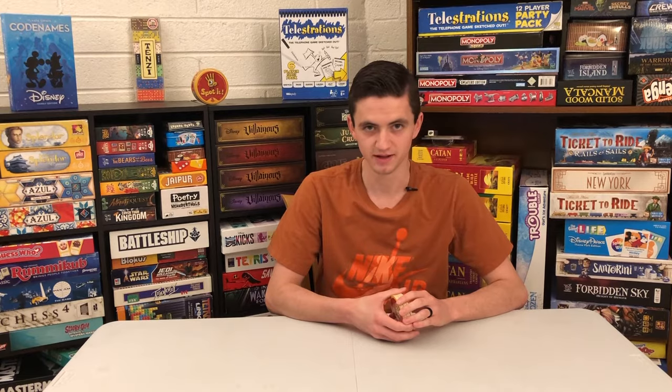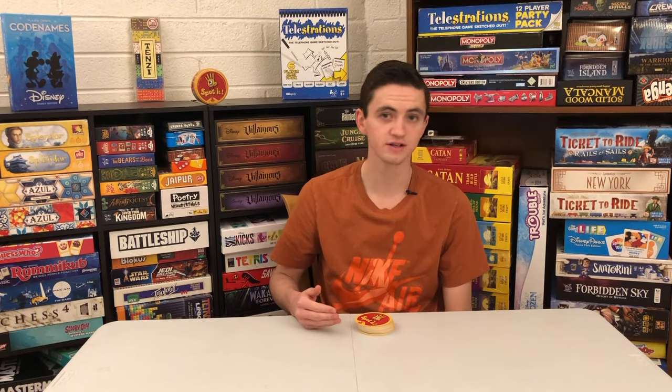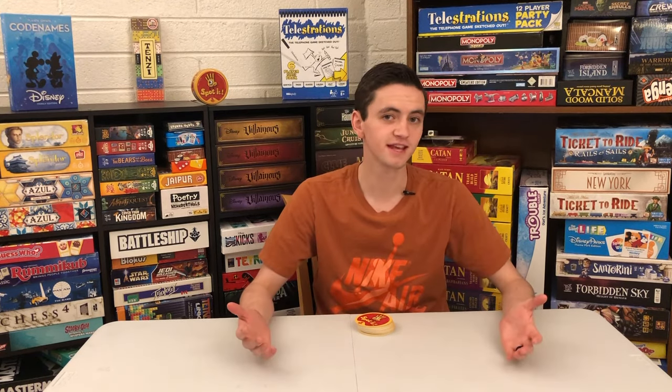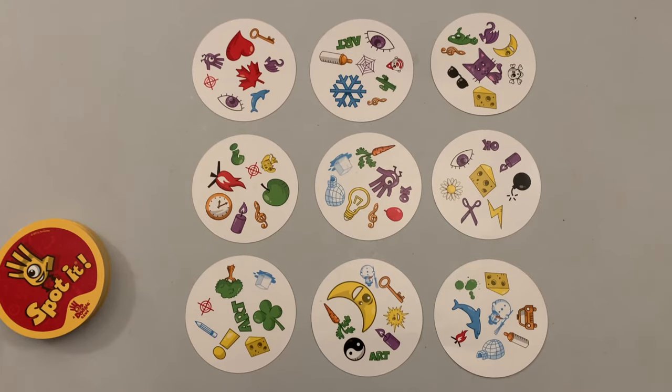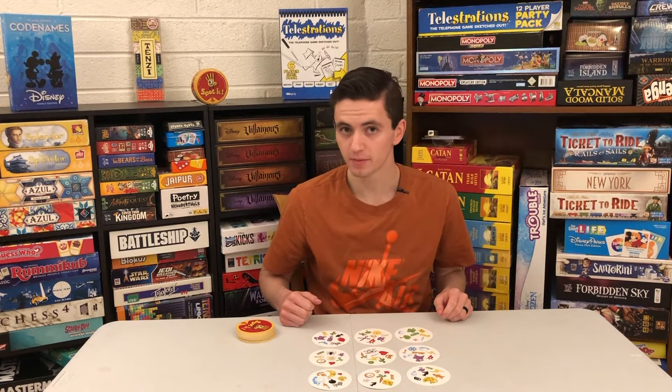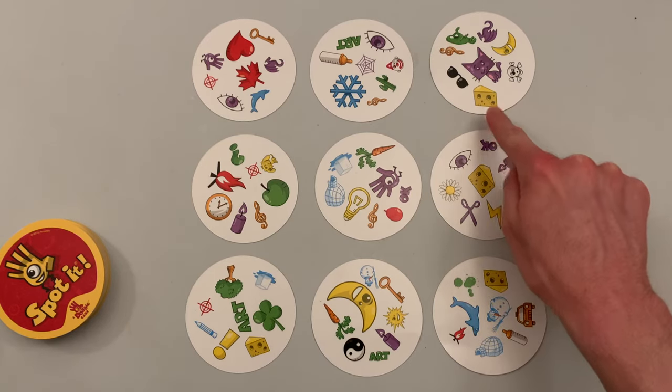Game number 5, Triplet. Place all of the cards face down in a pile. The object of the game is to collect the most cards. One player will take the first 9 cards and place them face up in a 3x3 grid. Then at the same time, all players try to find a set of 3 matching cards.